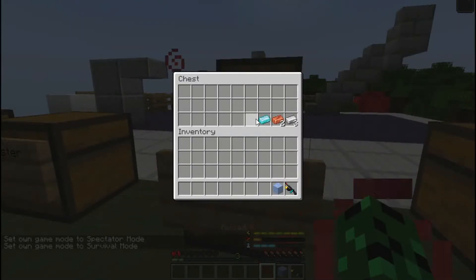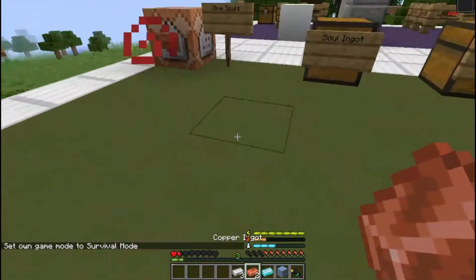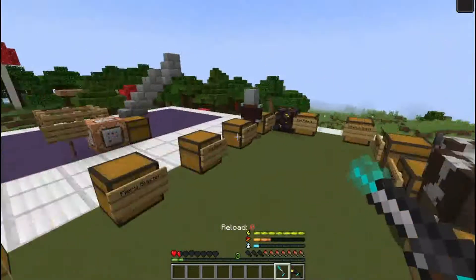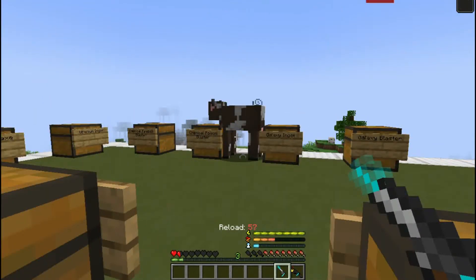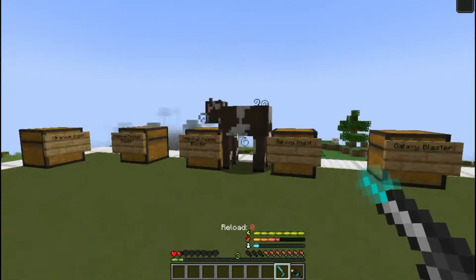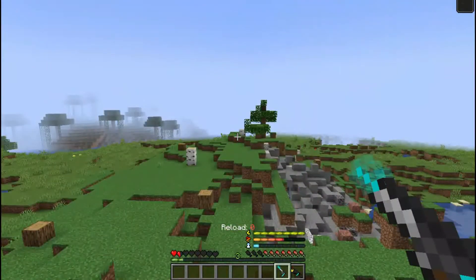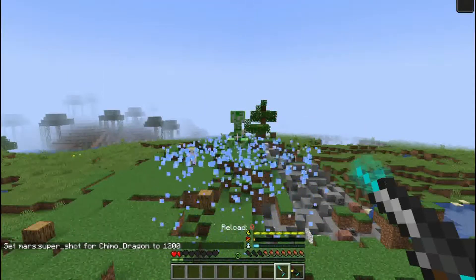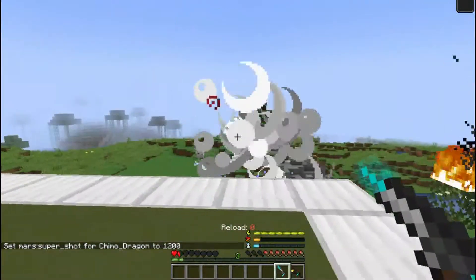Next is the icy blaster. You have to hold an ice block and have a soul ingot, copper ingots, and three iron ingots. When you right-click with it, it'll put out a snow field and then put down an ice field on a random nearby mob, which can slow. The super shot creates an icy field that slows all enemies, and after eight seconds, this field will explode, doing a lot of damage.